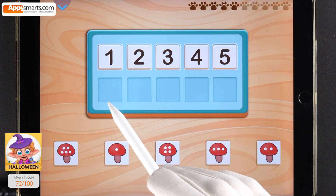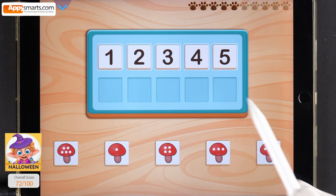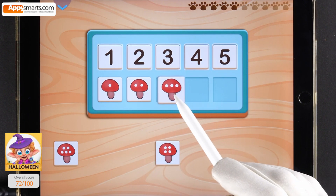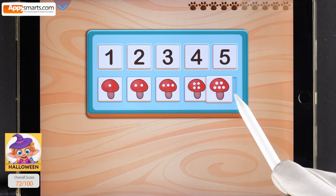How many dots are on each mushroom? Drag them to the correct spots. 1, 2, 3, 4, 5.